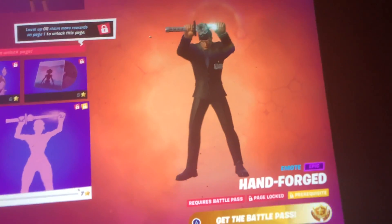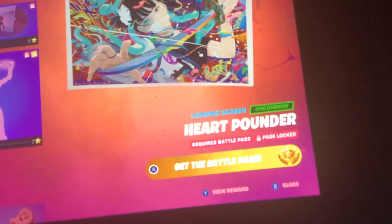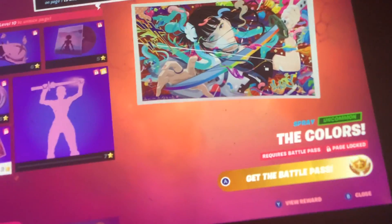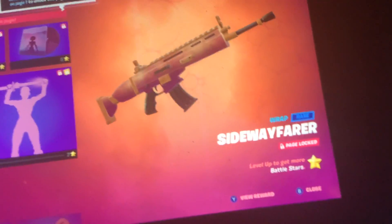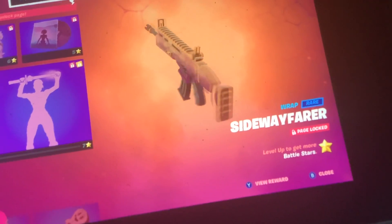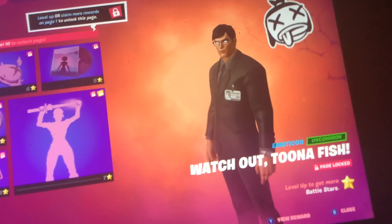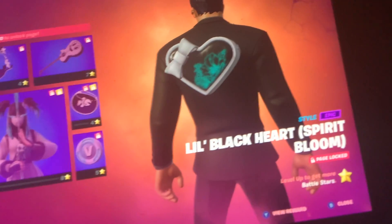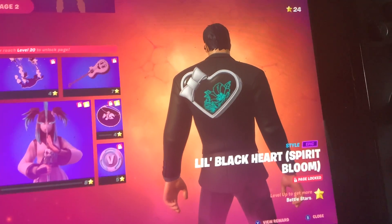Awesome. Then we got a Pan Forged — it's an emote that anyone can use, apparently. We got another 100 V-Bucks. Heart Pounder. There we got Pan Forged and the Colors — it's Fish Deck. There we got Sideway Bear, which is free without battle pass and with battle pass. We got Watch Out Tuna Fish. And another 100 V-Bucks. We got a little heart, Back Heart style.